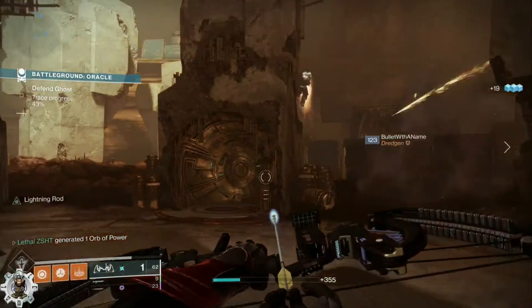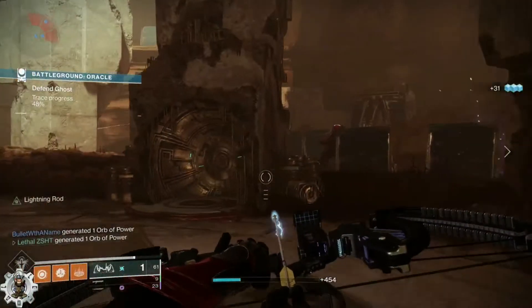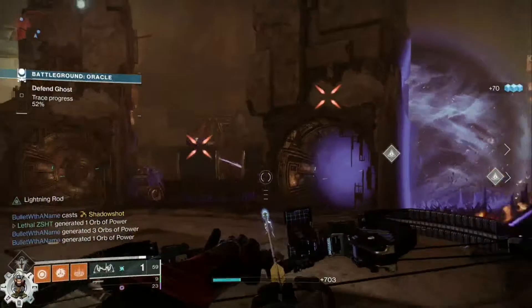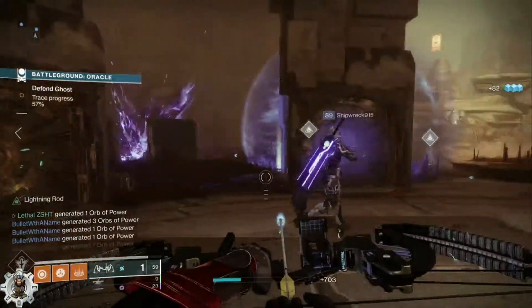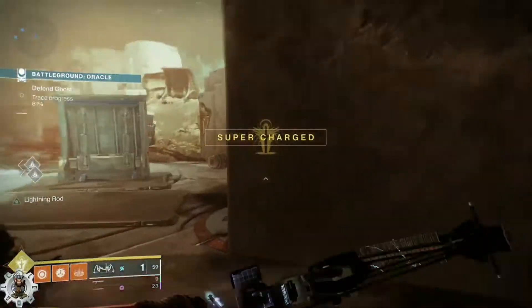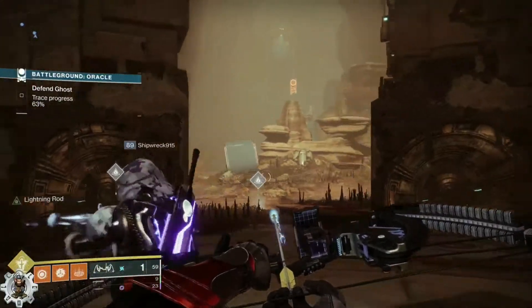You just want to look for the guy with the triangle above his head — you can see why Trinity Ghoul is super nice for this. One almost snuck past me right there, that's why I said don't focus on the other ads too much. Mainly worry about locating that marked enemy.